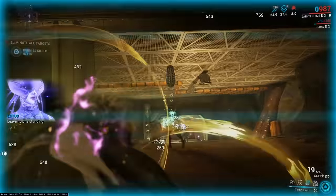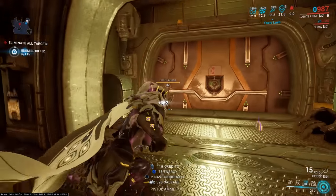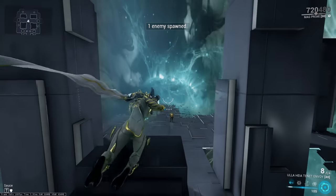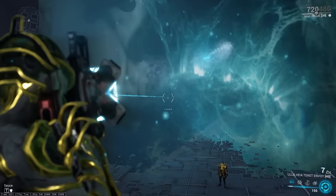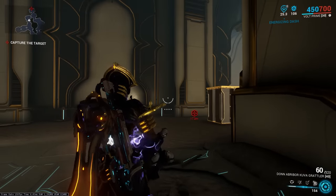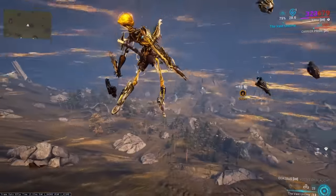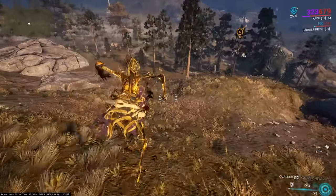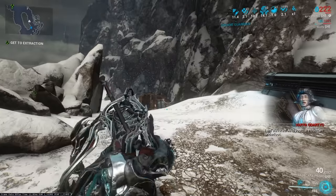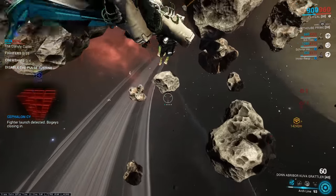Toxic Lash on Saryn will have its proc damage boosted by any Toxin mods present on your weapon, even if they're combined into other damage types like Viral or Gas. Tenet Envoy's tracking rocket sound changes based on whether your crosshair is over an enemy. You can use an Arc Gun while carrying Volt's shield. If you press Saku's 4 right before you hit the ground during a slam, you'll bounce off the ground and get launched a considerable distance.